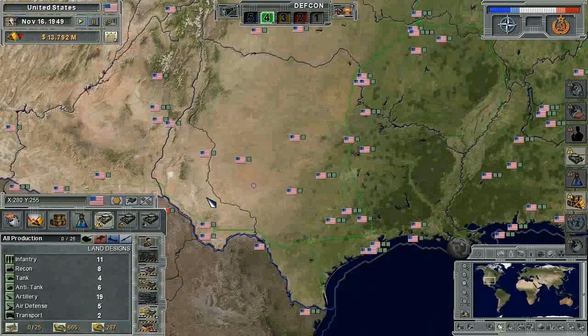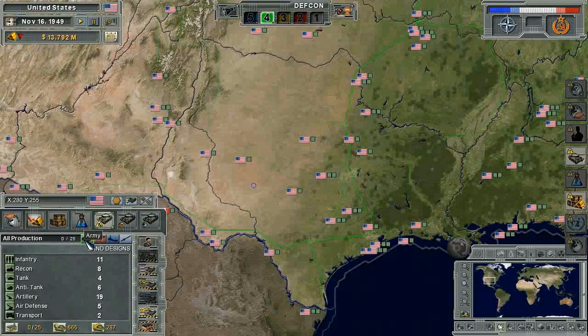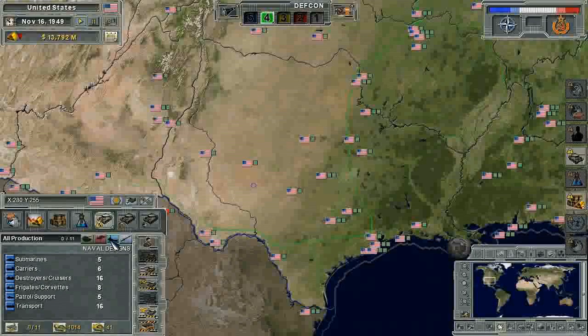Welcome to the Supreme Ruler Cold War video tutorial on unit fabrication. In the fabrication department, you are initially presented with the all production list. This means that the AI will decide the location for you when you add things to the queue, although you can choose the locations for the land, air, or sea units. Missile units do use a common queue at all times.